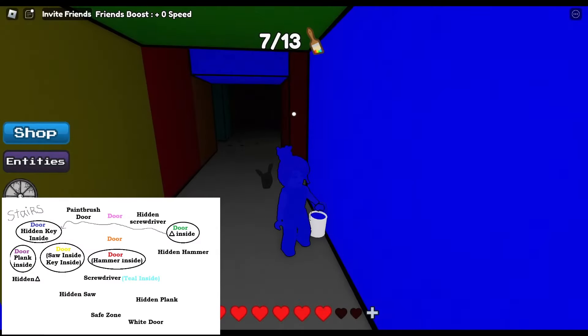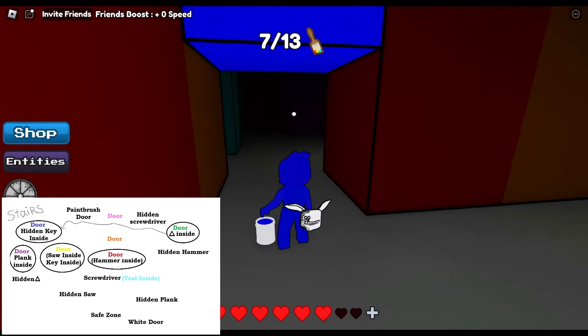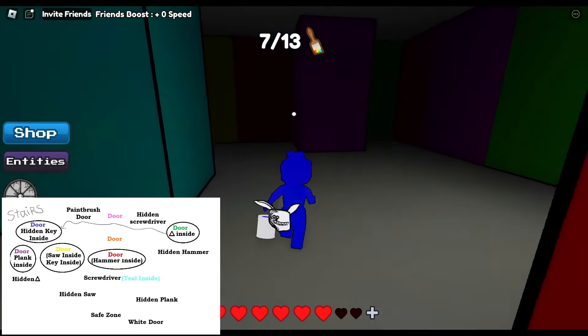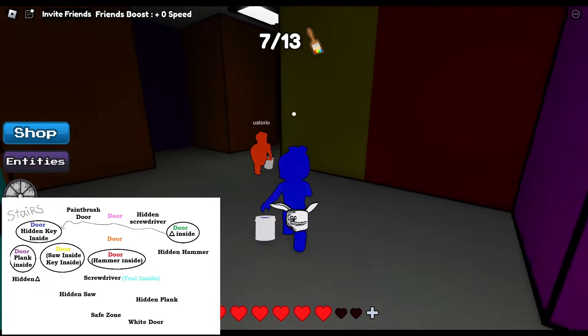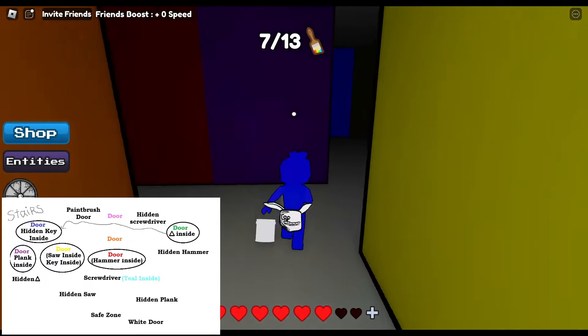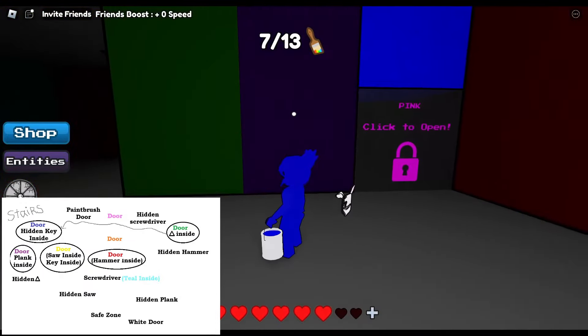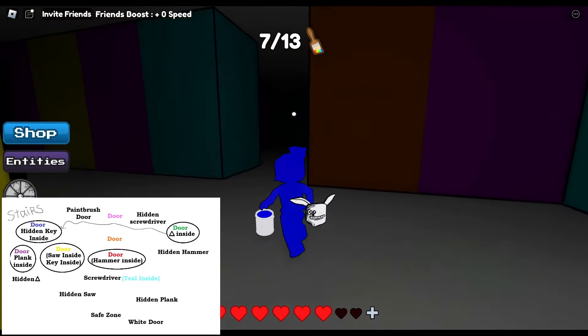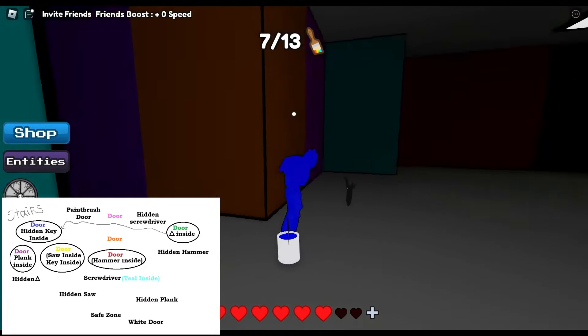You guys can see I have my blue paint. I am inside the green door at the moment. So let's go — we leave this door and go straight ahead. Keep going and we will pass the pink door and go past the paintbrush door over there.